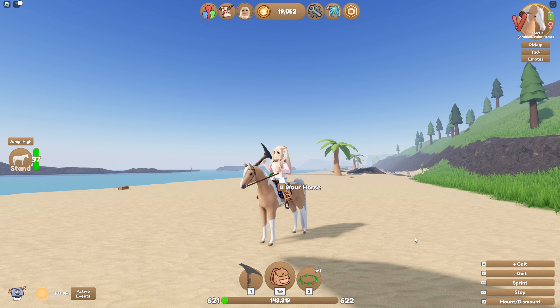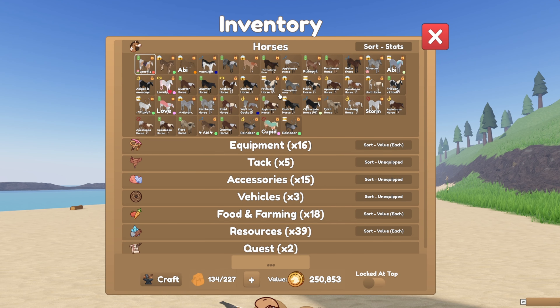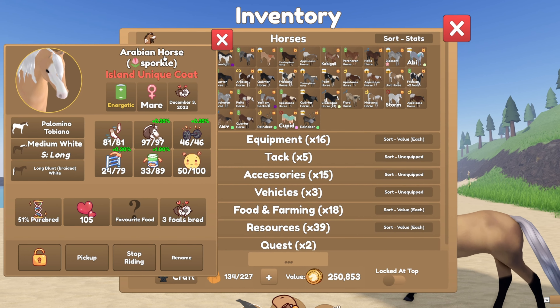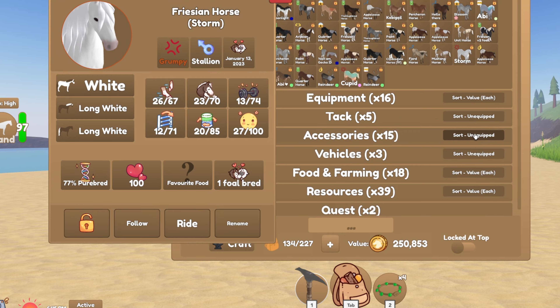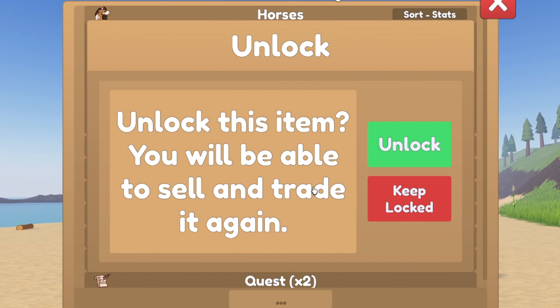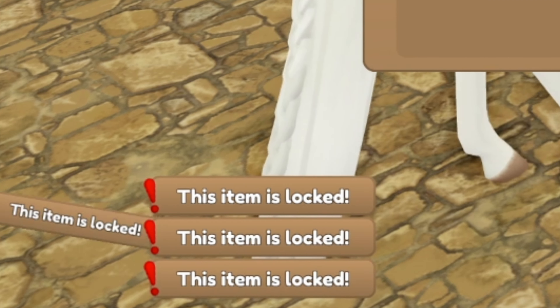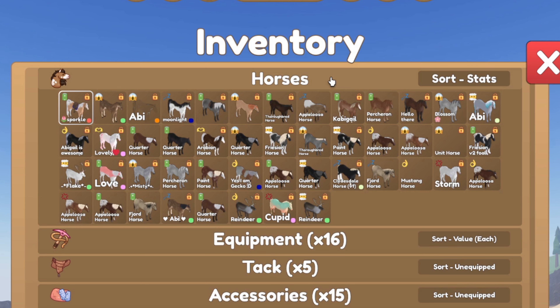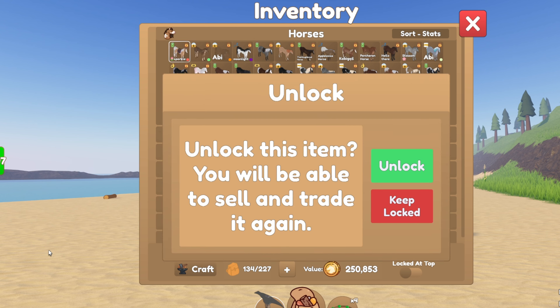Once you have your horses, you can see them in your inventory. Press tab and then click on the horses drop down menu. From here, you can click on any that you own to see its personality, gender, date caught, and stats. Click any of the information to understand what it means. From here, you can make the horse follow you, ride it, or rename it. You can also click the padlock symbol to lock your horse. By locking it, you will no longer be able to sell or trade it. This is very useful when you have many horses that you trade and sell and you don't want to accidentally get rid of your favourite horses. Simply click the padlock icon again to unlock it.